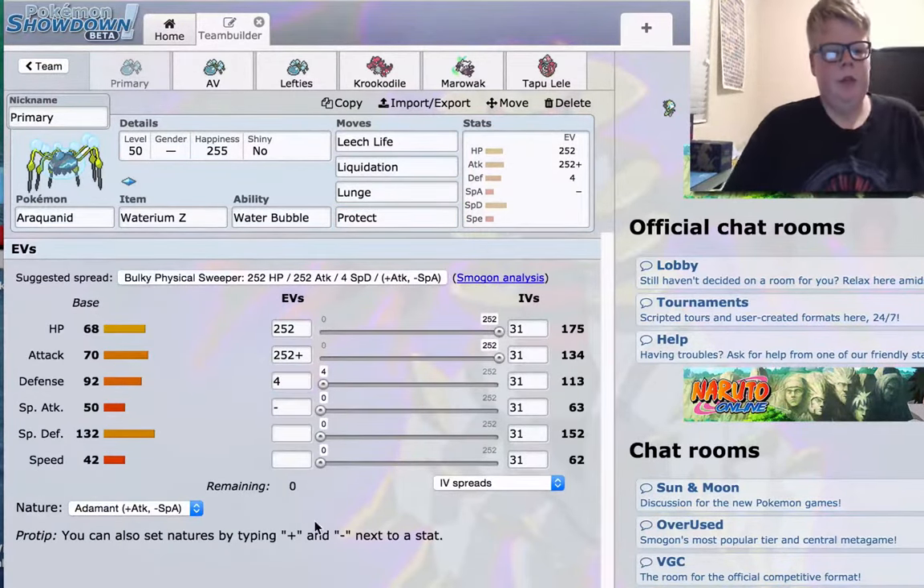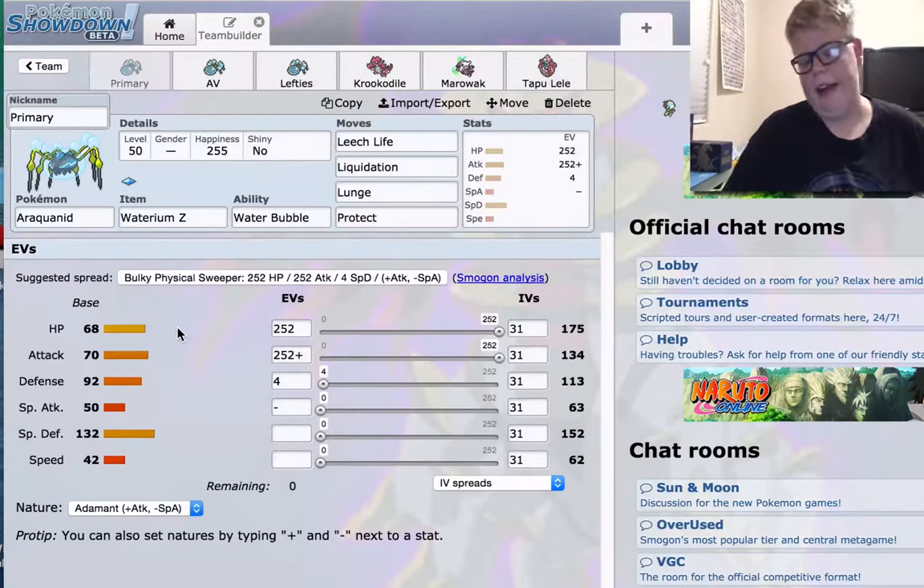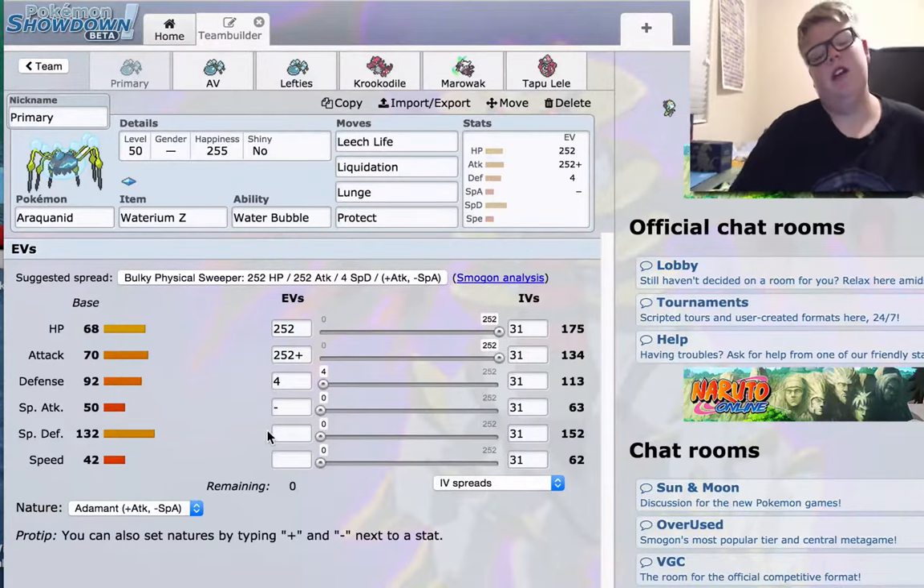The EV spread — I need to add the 4 in Defense. Excuse me, still a little bit sick. But yeah, 252 HP — you need that, or else it won't really stay alive very long. And 252 Attack, just because this attack stat is so bad and we need to have some way to work with it. Just buff the Defense, because I don't really feel like we need to buff the Special Defense anymore, because it's already going to be taking a lot of hits.